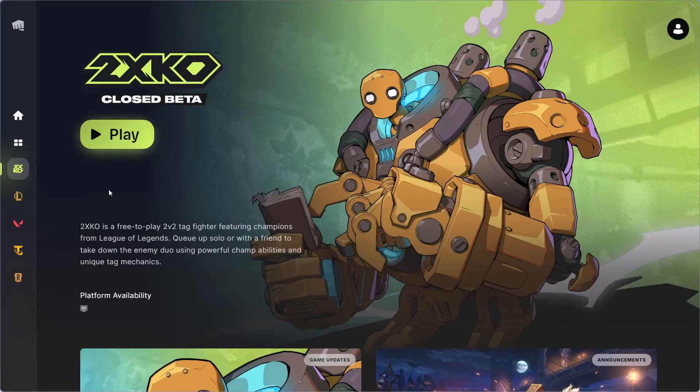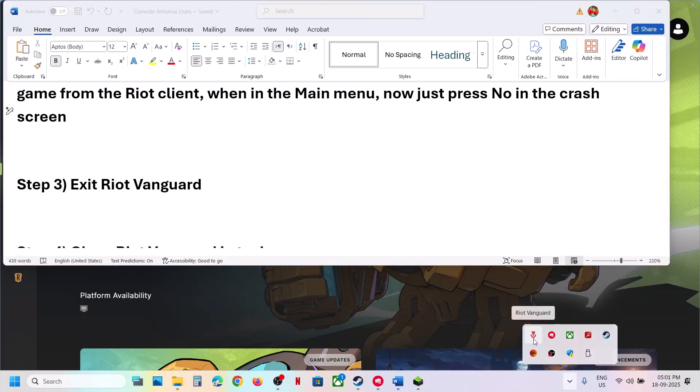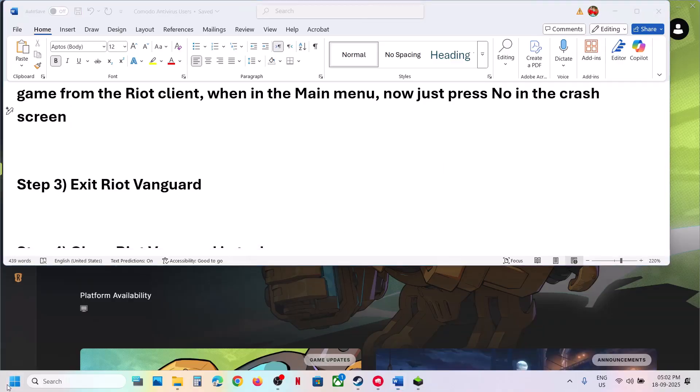The next step is to exit Riot Vanguard. Click on the hidden icon in the system tray, right-click on Riot Vanguard, then click Exit Vanguard, and click Yes to allow. Then right-click on the Start menu and go to Task Manager.